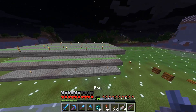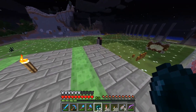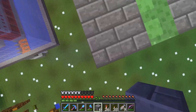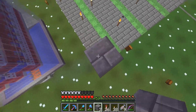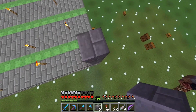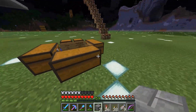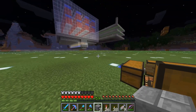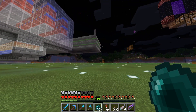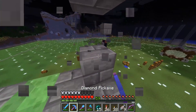Voy a comenzar con esta enorme granja e ir a la tercera plataforma. Vamos a avanzar dos bloques para hacer el techo de estas plataformas. Por ejemplo, uno, dos, y en el tercero, para que quepan las puertas en esta última plataforma. De aquí vamos a ir por cristal, porque se me olvidó, lo siento, soy humano. Vamos a lanzar un enderpearl a ver si cae ahí. ¡Maravilloso, ahí está!